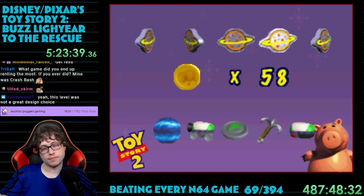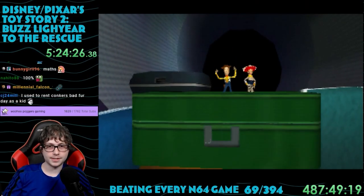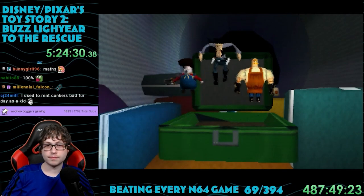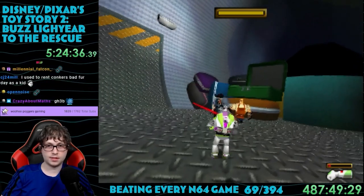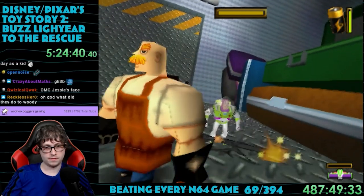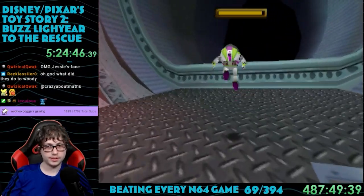I'd collected all 50 Pizza Planet tokens, and it gives you an image just saying congrats for getting them all — kind of underwhelming. Now it's time for the final boss of the game, which actually did turn out to be the Prospector — really strange, because we fought him earlier. You're in a luggage car, and the Prospector shows up out of a suitcase — but he's brought the Gunslinger and Blacksmith with him. This is actually kind of hard, mostly because it's three bosses at once. It's nice for something to actually be a bit challenging.